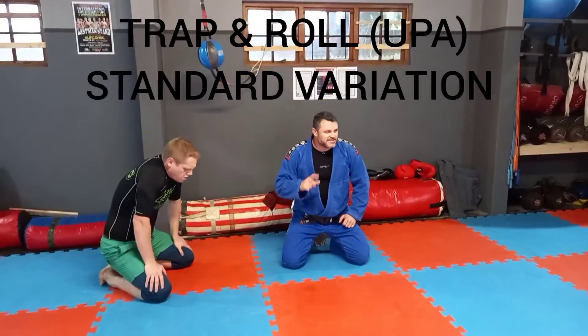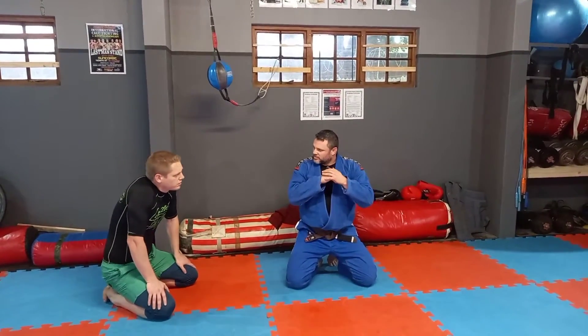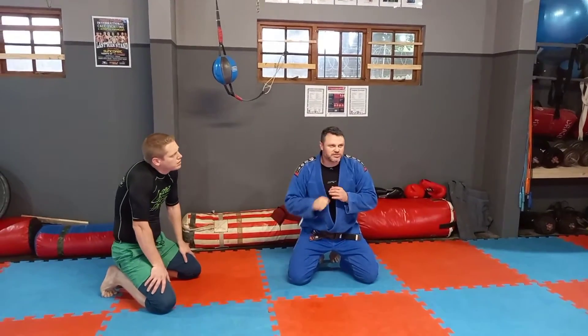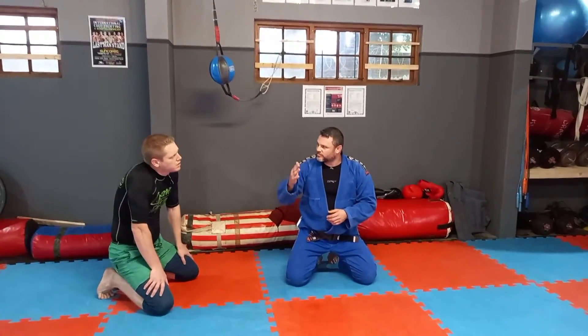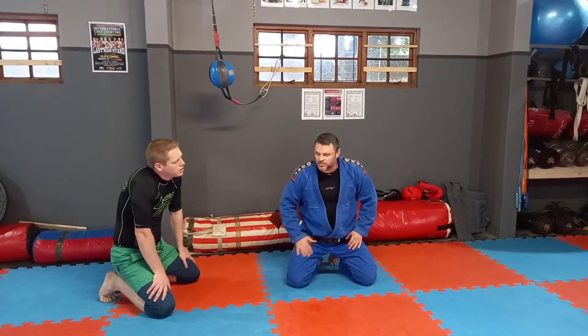So now I'm going to go into the technique — the trap and roll. There are different ways of trapping the arm or the post to take it away, to remove that quadrant. I'm going to run through a couple of potential ways of trapping, and then show you the direction of how I bump and do the trap and roll, or the bump and roll.